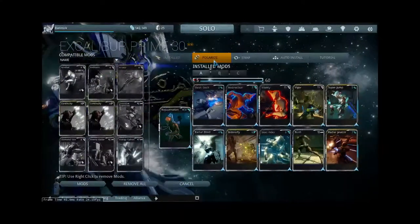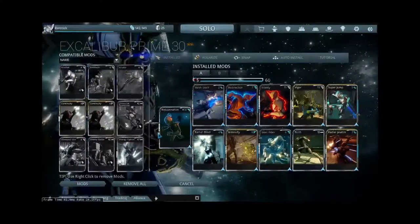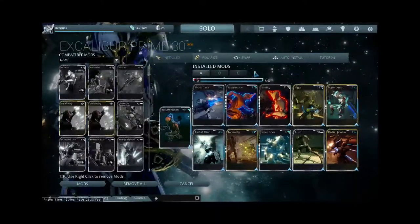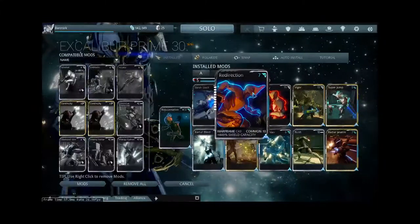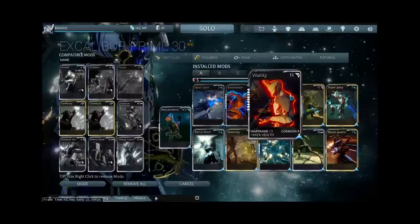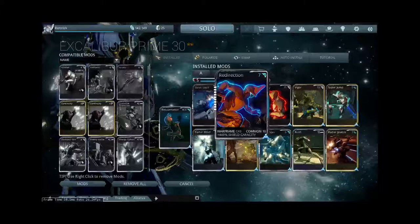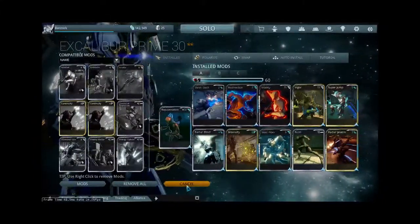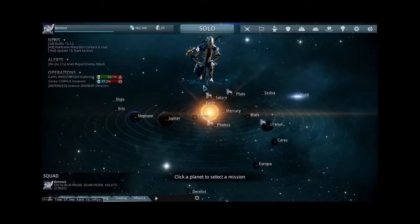At level 30, you can use something called Forma to return your Warframe or equipment back to unranked, but you gain the ability to add a polarity slot. Some slots have symbols that match symbols on mod cards — when they match, it cuts the cost of that mod in half. But I guess the point is really just that I'm a badass.